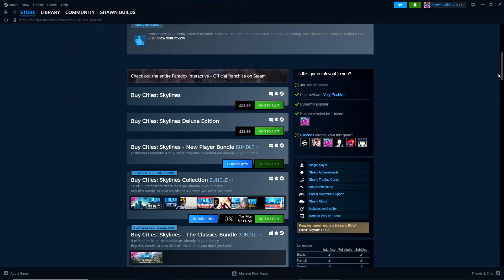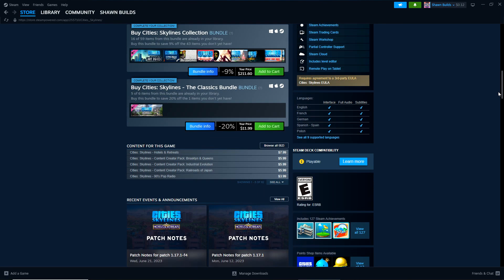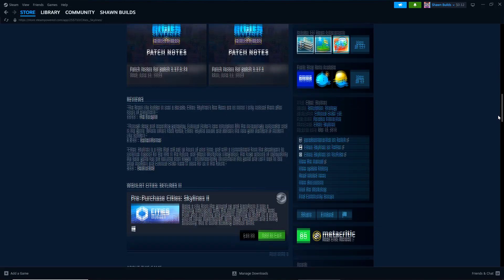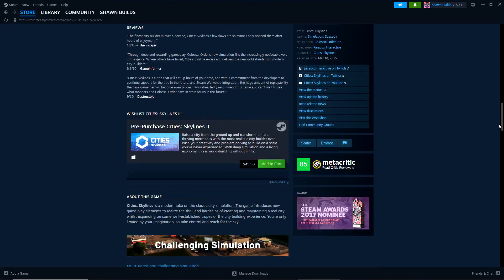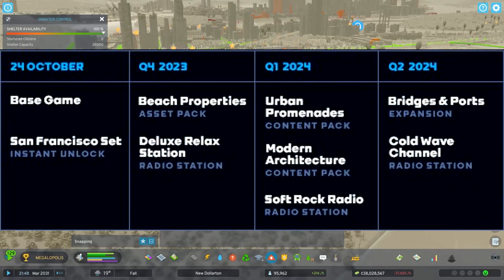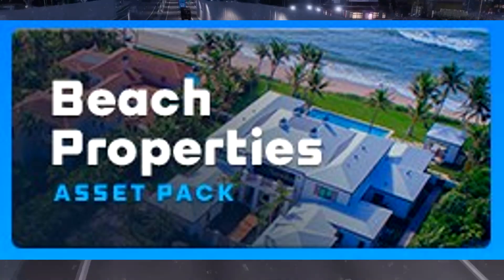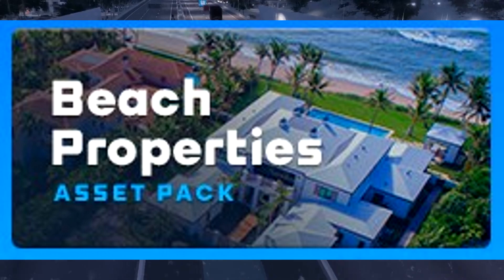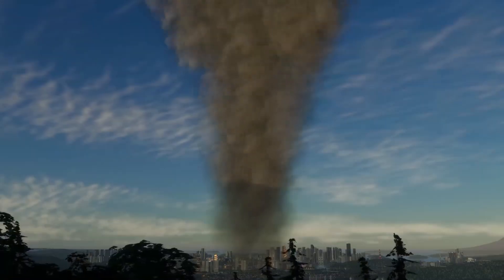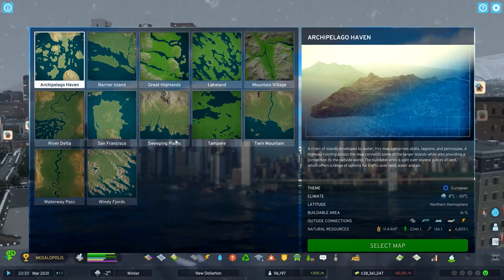To explain it simply: it's for money. It is upsetting, but not surprising. Colossal Order is a small studio with a little more than 30 or 40 devs, and to maintain longevity within their game — keeping people coming back and playing for more than a decade — means that some things have to be created and shipped over time. You can clearly see that the Beach Properties pack will be coming in Q4, and in addition to DLCs, we will get plenty of free updates, sometimes with new features and content.